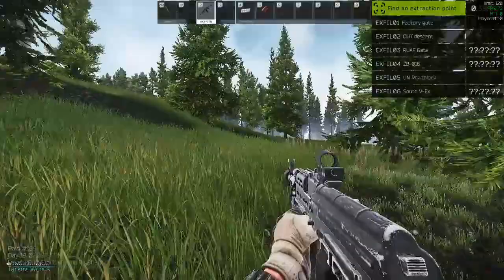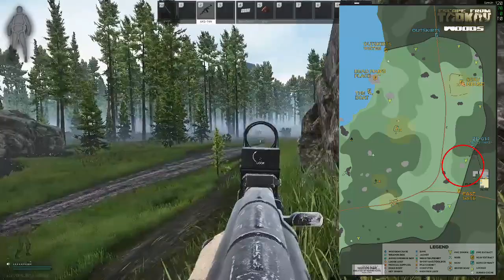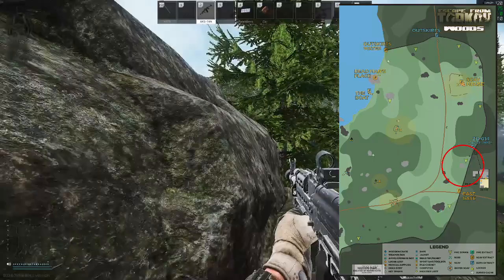Next up is a recognisable spot — it's the highest point in the scav house area of the map. It's quite far away, but on a clear day it could be an amazing sniping point. Just be careful that when you're up here it's kind of obvious to others that you're there, because it's a place people really like to sit for a good overlook, and so it's checked frequently by other PMCs.